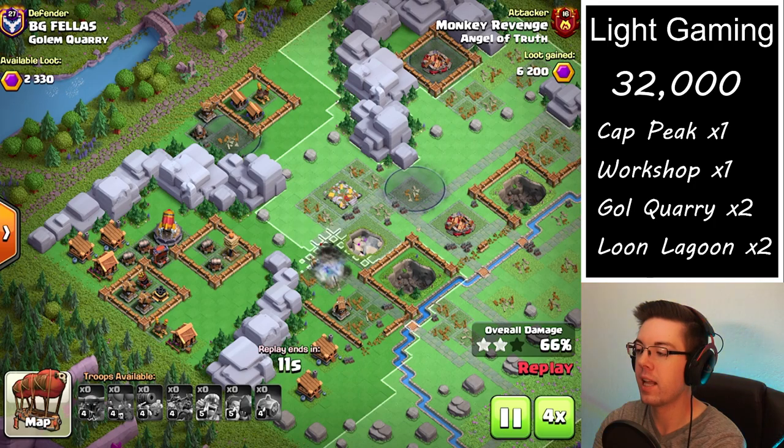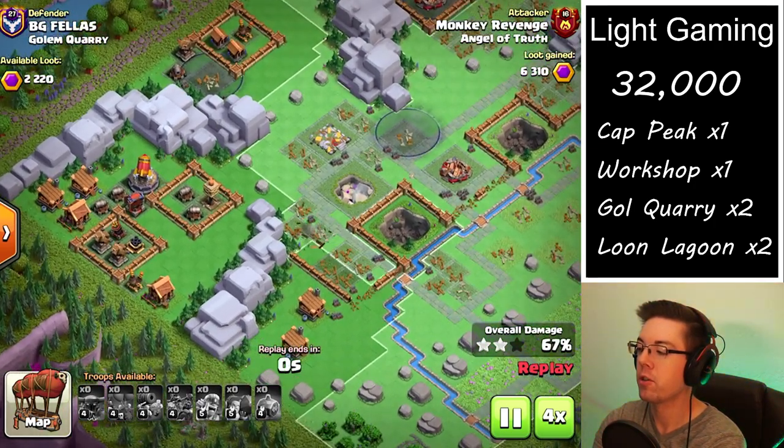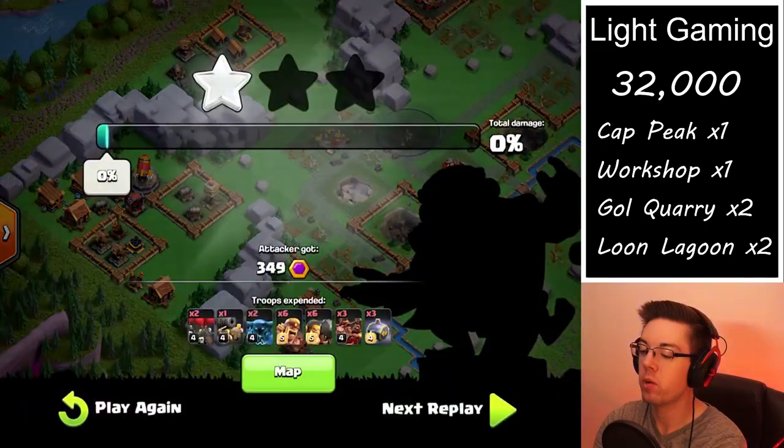So that was the basic layout of the Golem Quarry. The first attack got over 6,300 points, which is perfect.